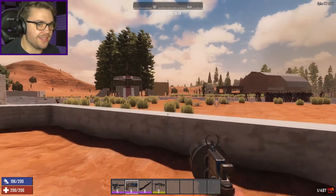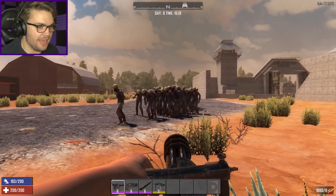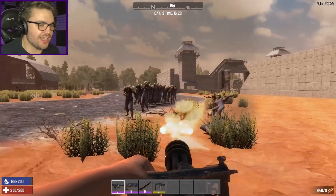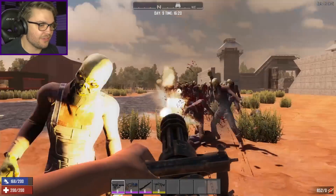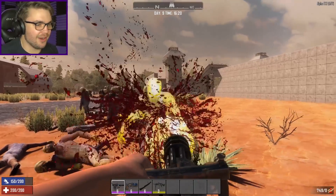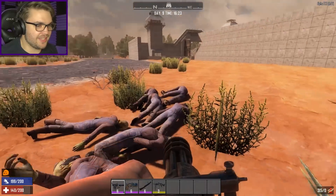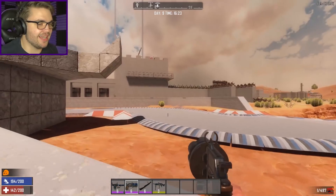We all know there is only one way to test a minigun, and that is with a whole horde of farmers. Let's enable their AI so they all come for me. Oh, they're breaking through! It's just as good as last time — it still feels like firing God's dick. Decapitating zombies left and right. I could do this all fucking day — my ears probably can't, but I could. There's a sea of bodies, so many they've started disappearing. That was satisfying — just as satisfying as last time. I love it.